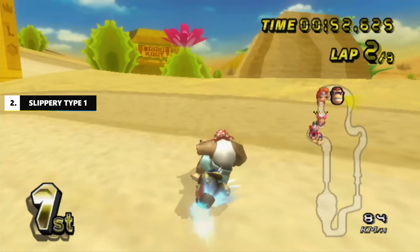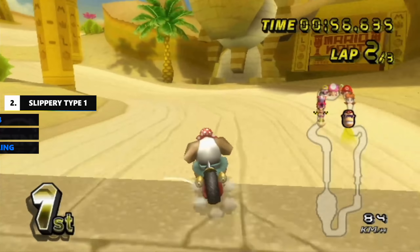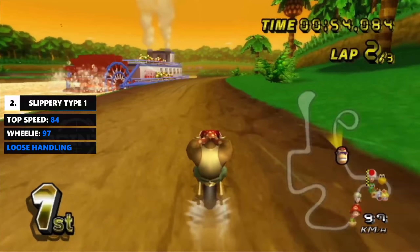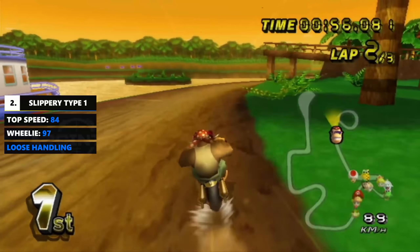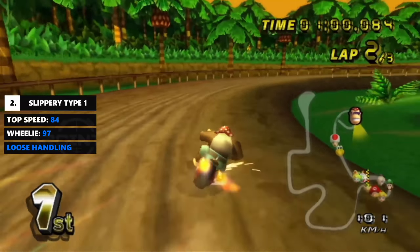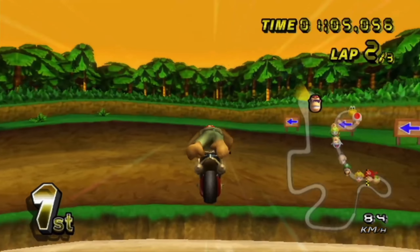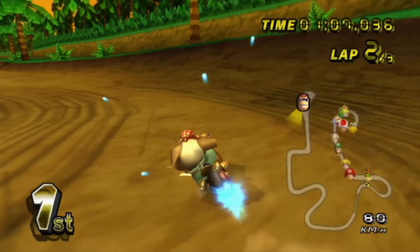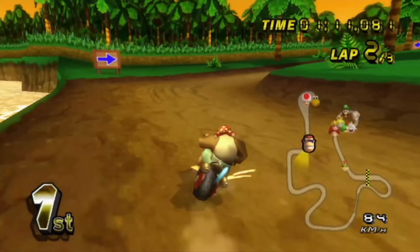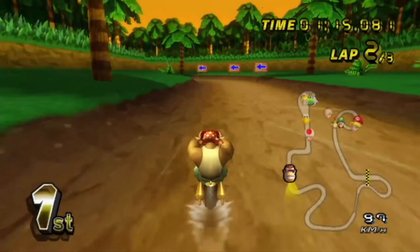Next, slippery road. There are two kinds of slippery road. Slippery road type 1 just affects handling. Courses like Dry Dry Ruins or DK Jungle Parkway can be very difficult tracks to drive if you're just getting into the game, as the lower traction makes you have to think more about how to enter and exit a turn. If you're struggling controlling your vehicle on this type of road, a strong recommendation is to stay about 25% to the outside from the center of the road when attacking the corner. Then, once you get familiar with the track, you can work your way up to the limits.